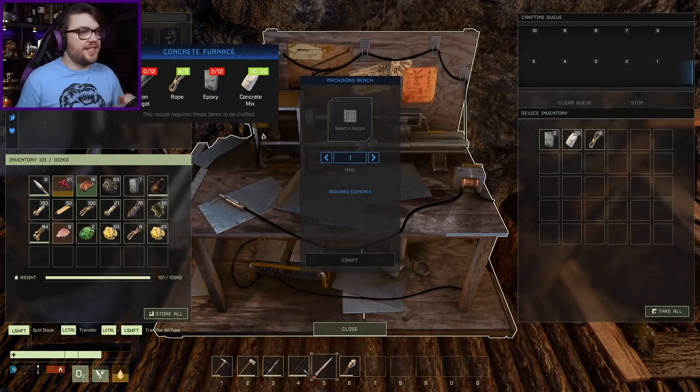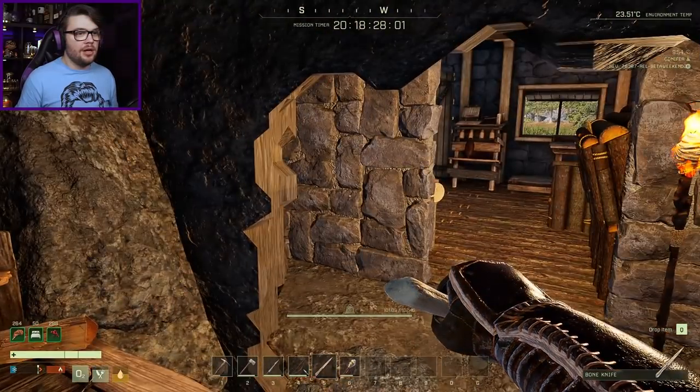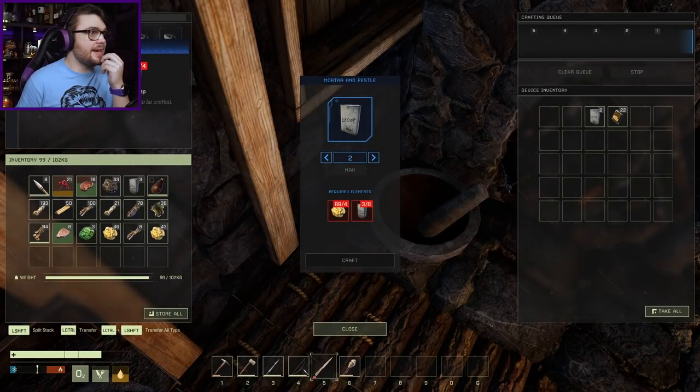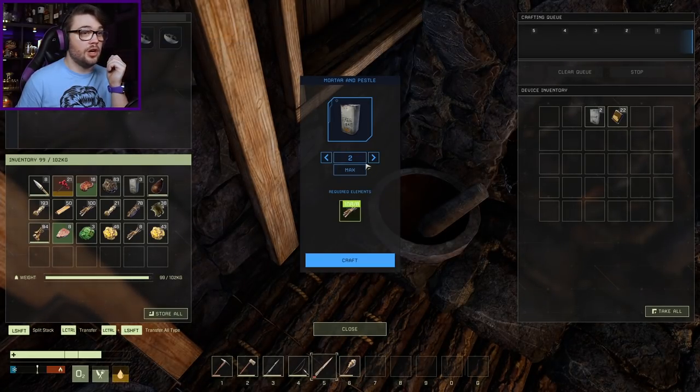So I need 10 more epoxies - I've got some tree sap on me already. For 10 epoxies, I can already make two so I need eight more. But you take four tree saps, so four times eight is 32. So I need 32 tree saps, and I should have enough sulfur.